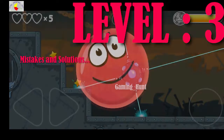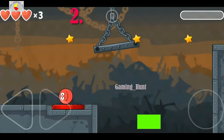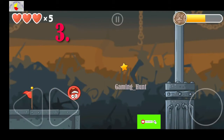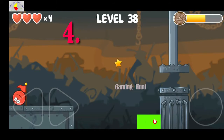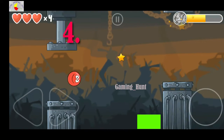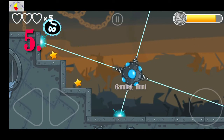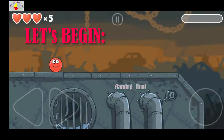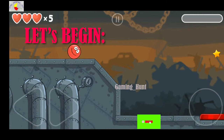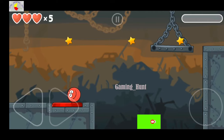For the gold medal, the mistakes are: first, losing control over the ball; second, the carrier passing over you; third, hitting the first bar; fourth, when passing the first bar, getting stuck at the second; and fifth, hitting the laser. Let's discuss all of this and begin.